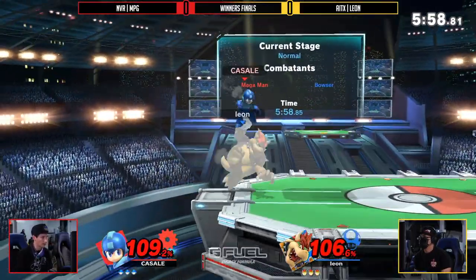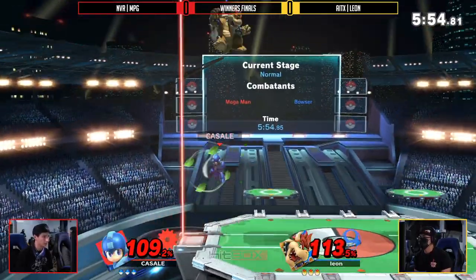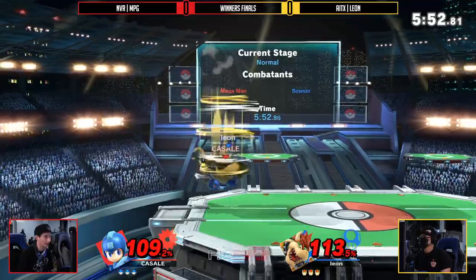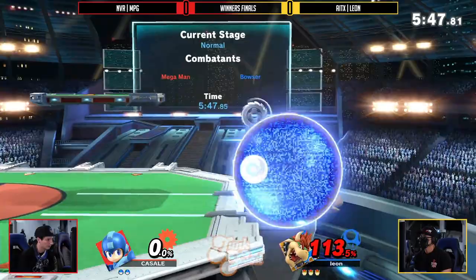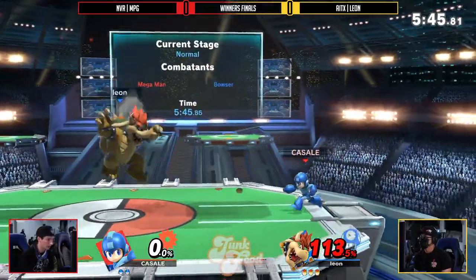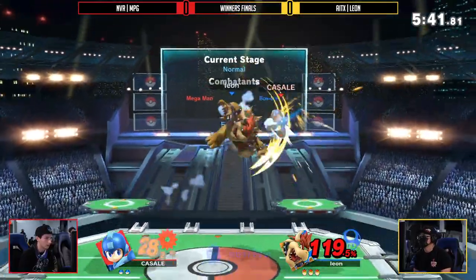The ledge trap coming out from MPG is starting off extremely strong, bouncing Bowser back and forth, unable to get past his ledge unless the tough guy powers through the leaf shield and gets a stock off of it. Beautiful stuff. Down tilt through Mega Man is a bit of a meme — it's not the best move. People kind of clown on it a little bit, but that's such good implementation.